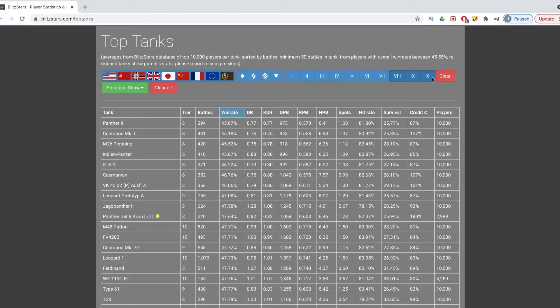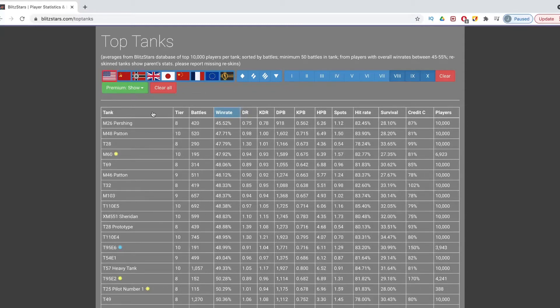For example, if you just have to get tier 8 to tier 10 regardless of nation, you can see that the Panther II remains with the lowest win rate. Of course, if we had the caveat of it needing to be American, we could see the Pershing. That's how you see what a low win rate is, and also low damage per battle — because if you're getting more damage, you're going to do better. With that, let's move into some gameplay so you can see what getting an ace can look like.